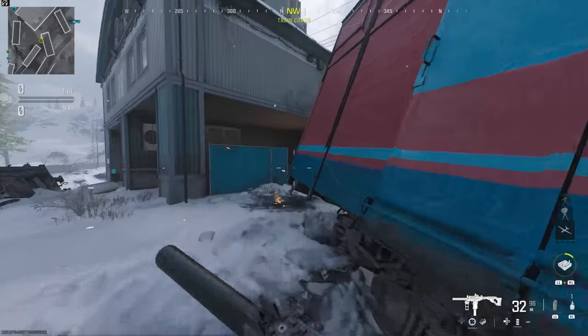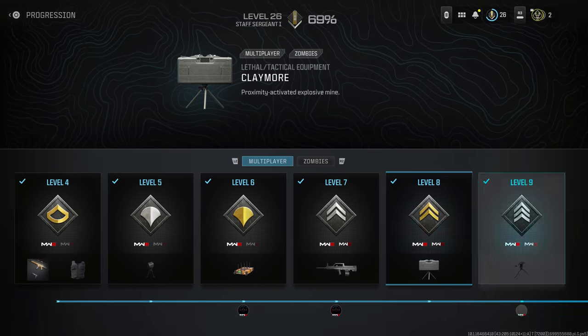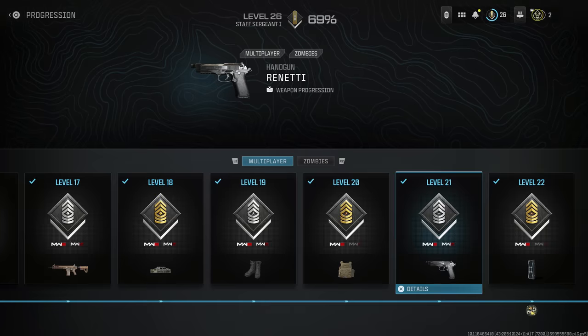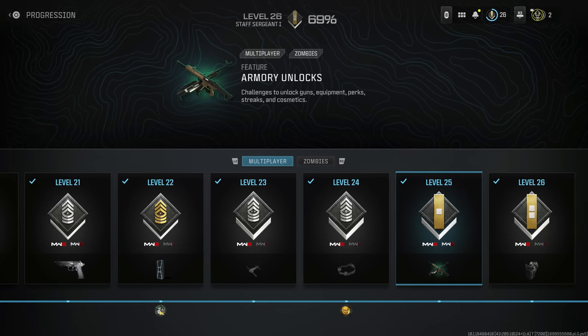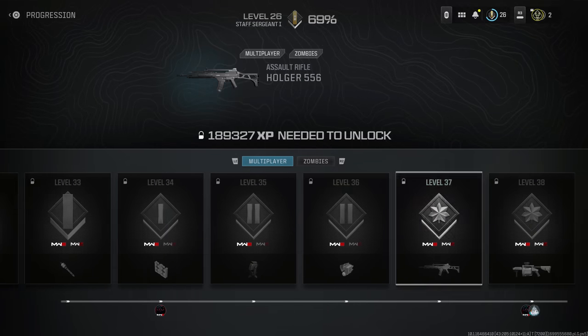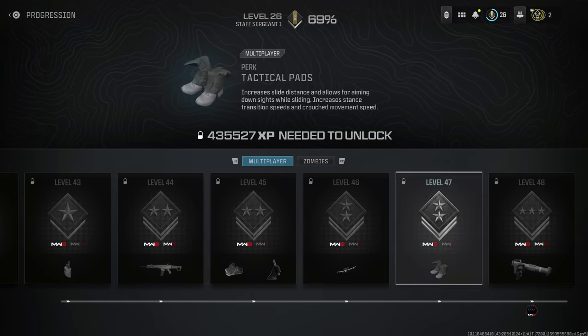In order to get access to the Armory Unlock System, you first need to reach rank 25 in the multiplayer. There are still 55 regular ranks that you need to go through, and along the way you're going to be earning perks, weapons, and other pieces of equipment. The Armory Unlock System is going to work hand-in-hand with the regular ranking system, so while getting to level 55 you're going to earn plenty of weapons, field upgrades, streaks, perks, and pieces of equipment.